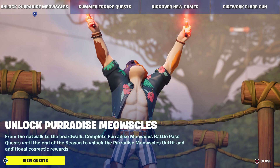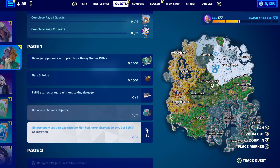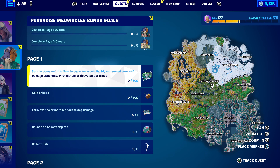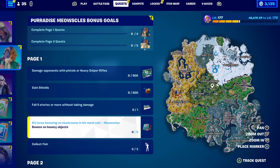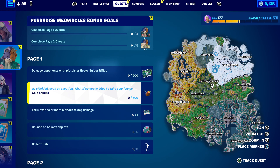Welcome to the Paradise Meowsles challenge guide. You can now unlock the secret battle pass skin for this season. There are two full pages, though page two isn't visible yet, so I'll do two separate videos. Page one rewards include: damage opponents with pistols or heavy sniper rifles, gain shields, fall five stories or more without taking damage, bounce on bouncy objects, and collect fish. Those are all super easy — we can probably do them all in one match of Team Rumble.